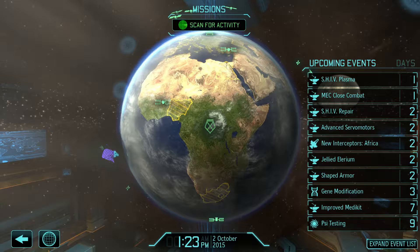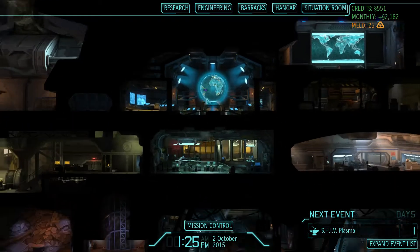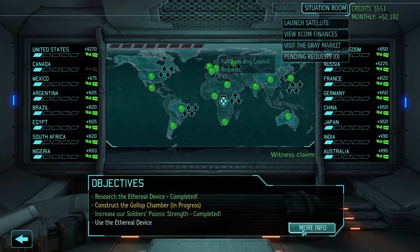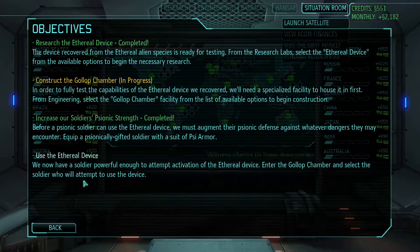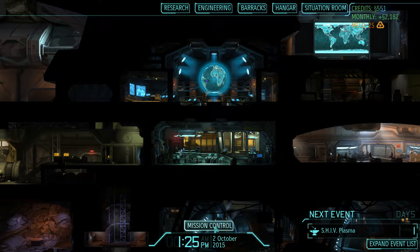We got a ton of foundry projects going, but the real problem — I wish I could move that globe — is that thing, the purple ship right there. We currently need to construct the Golop chamber, and then use the ethereal device, and then we need to go attack that ship.